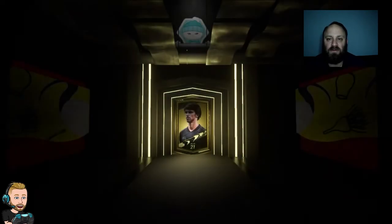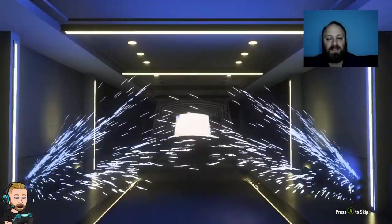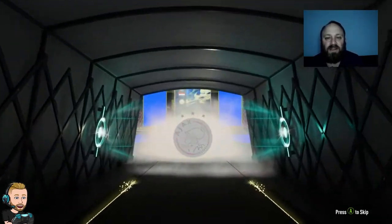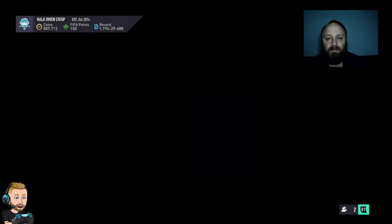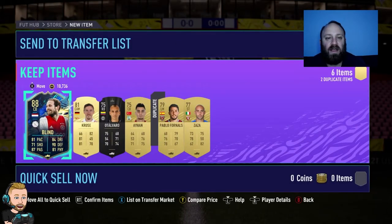The next small prime gold players pack again. Last one was so successful. It's time we get a walkout, we get a team of the season. It's a Dutch centre-back — is that the free? No, it's Davy Klaassen. Actually it's Blind — 88 rated. That's good for fodder, probably good for the IM Robin SBC. And he's tradeable — perfect.